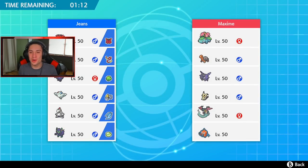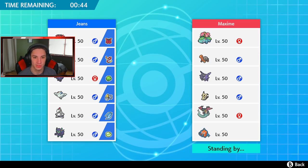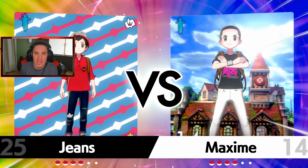This guy has Torkoal and Venusaur — I'm going to bring my own Venusaur because if he wants to set up Drought I can use mine to counteract it. Venusaur is probably going to get the lead — Torkoal is kind of scary too. I think I need Venusaur obviously so I'll lead with it. I might actually Dynamax Togekiss turn one. Do I bring Corviknight in the back? I don't care about screens right now — I'll bring Incineroar and Corviknight in the back, or Duraludon.